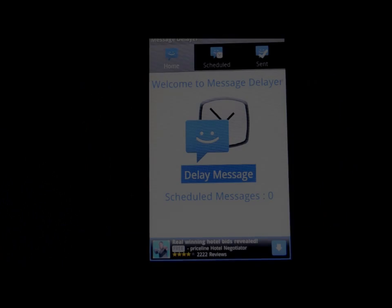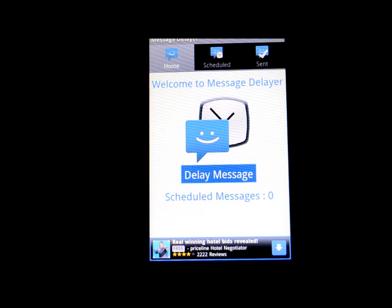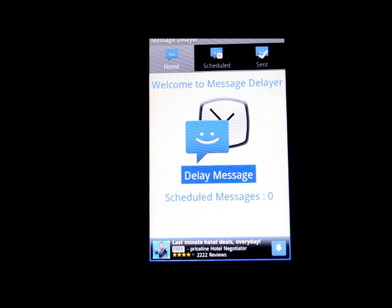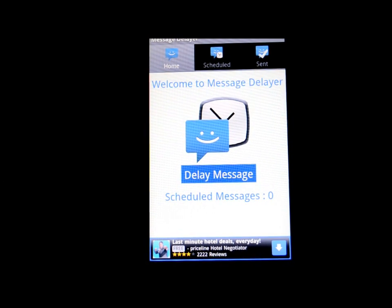I have a handy tool called Message Delayer. Basically, if you know you need to send a text message at a certain time — maybe you'll be somewhere and want your messages pre-laid out — this will let you do that. Whether it's an hour from now, tomorrow, or two days from now, you can type a message, save it in the app, and it will send it later. It's handy if you have friends who wake up late or if you don't want to keep pulling your phone out to text people.